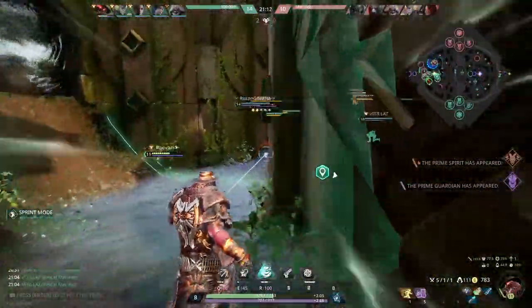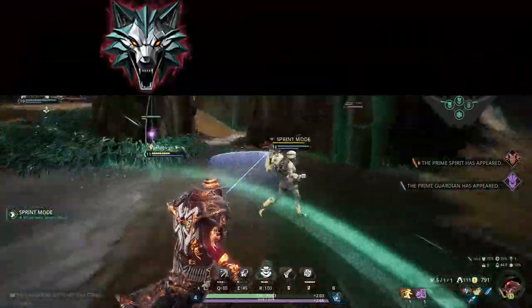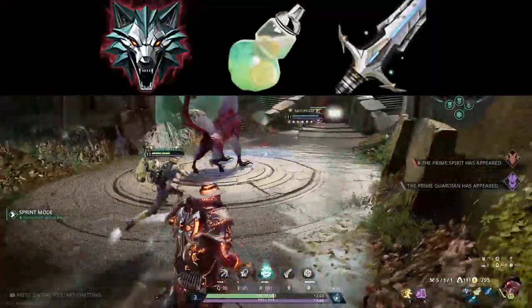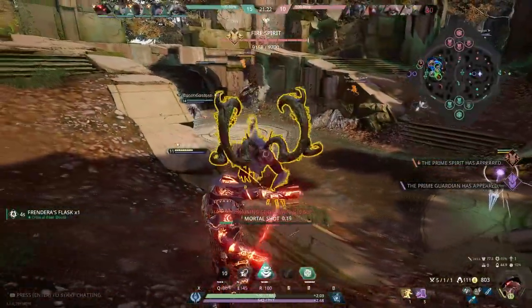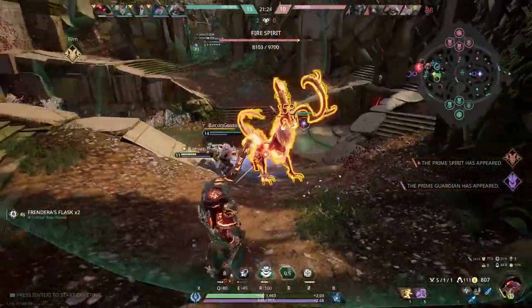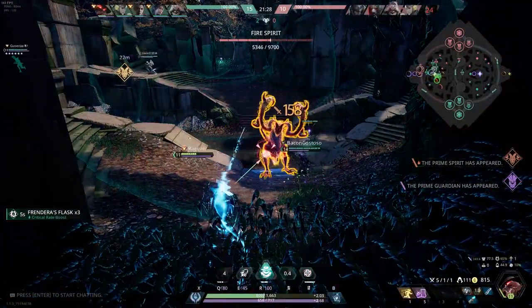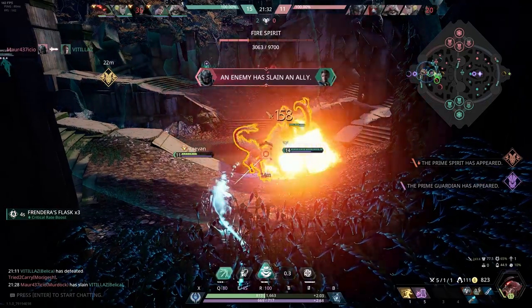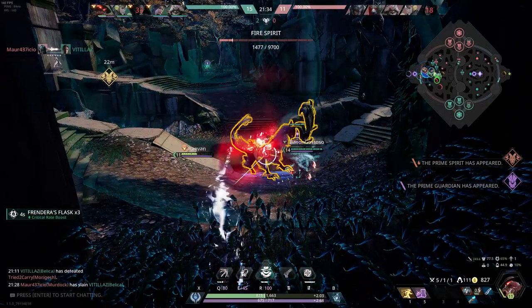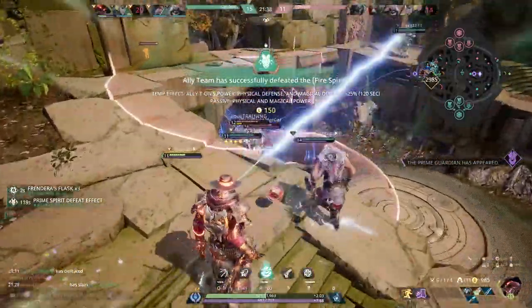For Revenant, focus on power, crit, and lifesteal. Core items in order currently are Hunting Instinct, Frandera's Flask, and Treasured Sword of the Kingdom. It's important to have as much value in your auto attacks as possible because you have to reload. Maximizing your crit is a good idea because late game the other carries can land 3 or 4 auto attacks on you while you barely get 2 autos off. Be careful choosing him because he is also a tough choice into a team of tanks or a lot of CC because he has no movement abilities.